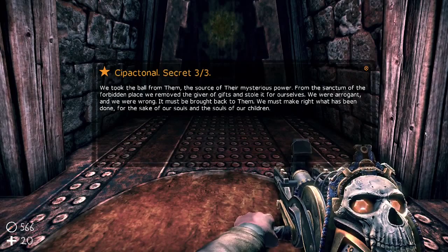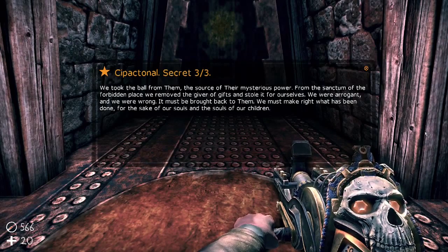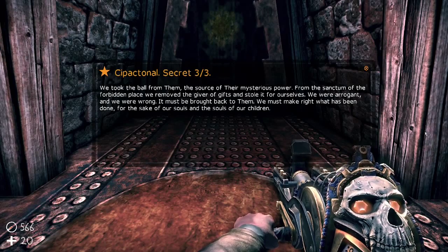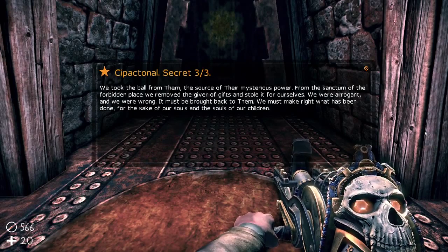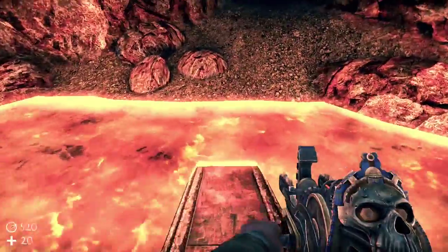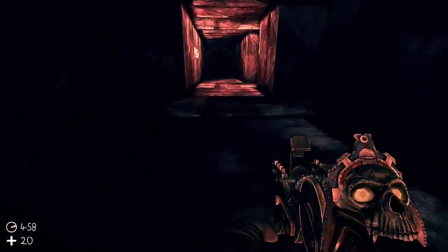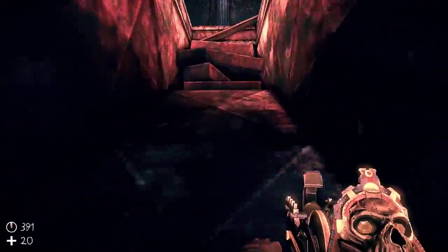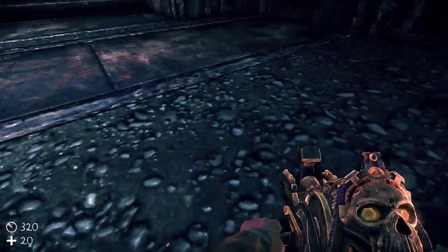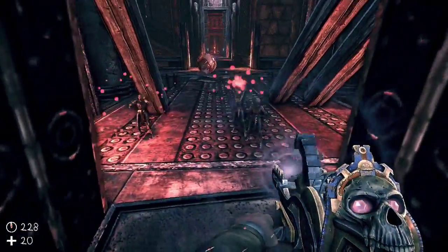This is our final secret. We took the ball from them — the source of their mysterious power. From the sanctum of the forbidden place, we removed the giver of gifts and stole it for ourselves. We were arrogant, and we were wrong. It must be brought back to them. We must make right what has been done — for the sake of our souls, and the souls of our children. I joked about Prometheus the movie needing to take inspiration from the plot of this game to improve, but actually there have been some parallels to the actual Prometheus — the Greek Prometheus mythos.